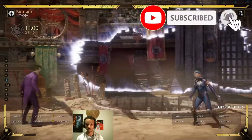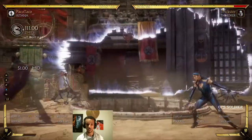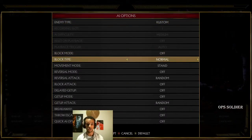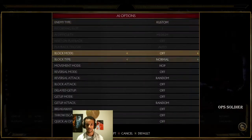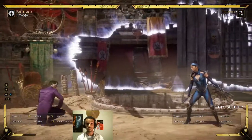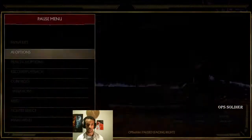For example, when playing Katana, if I do an enhanced fan toss, I will toss two projectiles instead of one. And if I set Joker to duck, the second projectile will hit because it hits a ducking opponent.